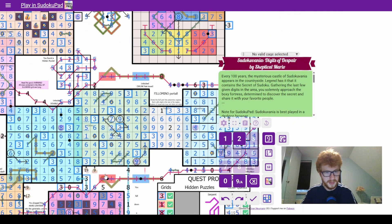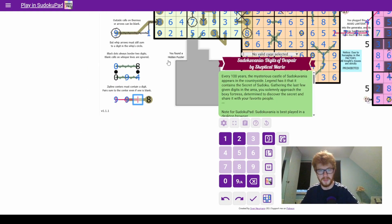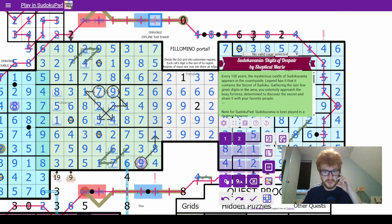I think the first thing is the zip line. I looked at the rules and it says that pairs must sum to the center, even if one of them is blank. So since this is an eight, this cannot be an eight, this cannot be a zero, that cannot be a four, but that doesn't mean that one of those must have a value — they together must sum to eight. This value cannot be eight, that cannot be zero, but they could be blank. That cannot be an eight because if we look at this, then this must be higher than an eight, and it's not.